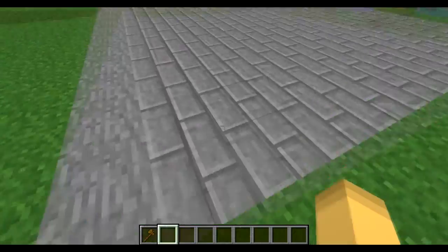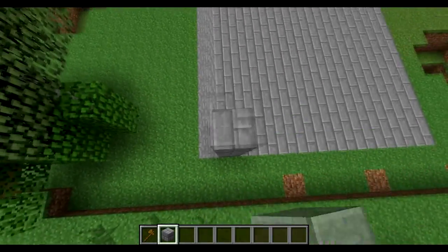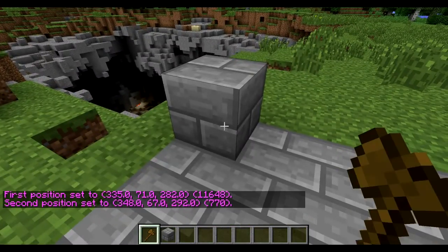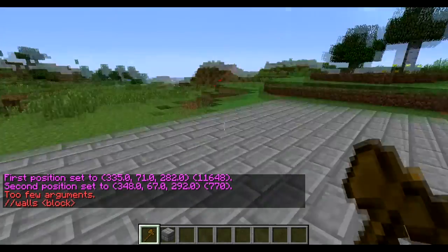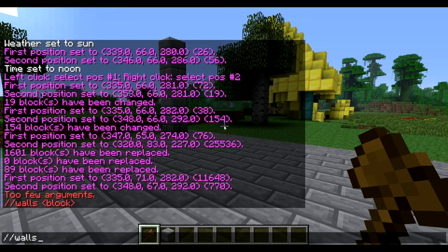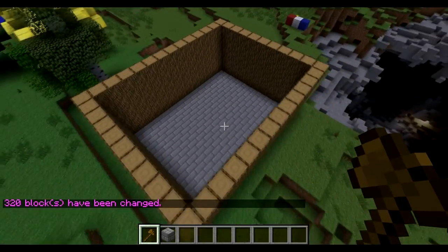Now I'll show you how to make a simple house with WorldEdit. Another command you can use — let's build a quick wall — is //walls. As you can see, you can change the walls of any selection. Let's do //walls log, and as you can see it makes a log wall.